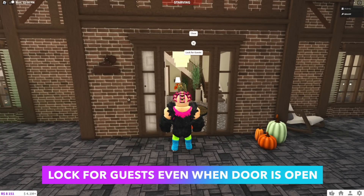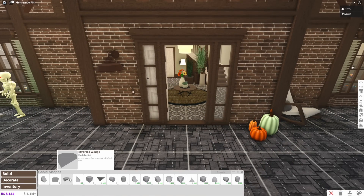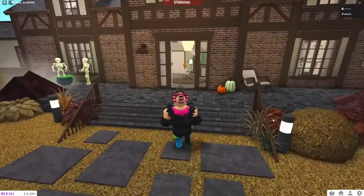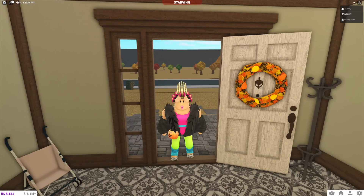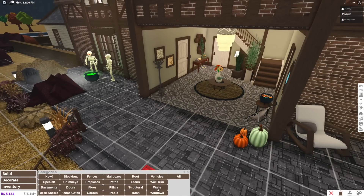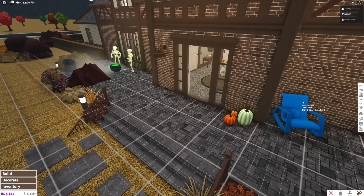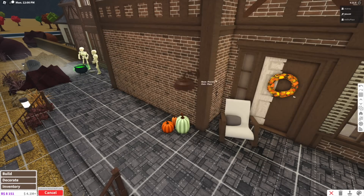Number one: when a door is locked for guests, I don't want guests to enter that door even if the door is open. I see this a lot where people leave their front door or back door open. I wish there was something that blocked players from entering open doors if they are locked for guests.